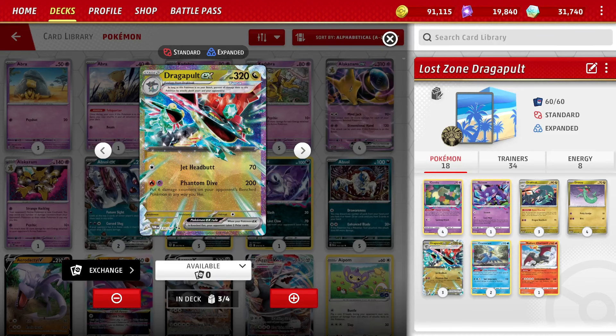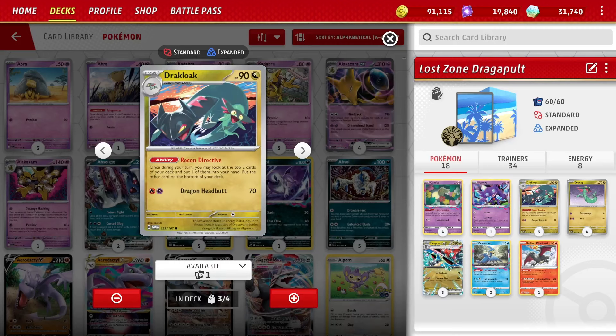Lost Zone decks, Sableye — awesome — takes Psychic Energy and pairs with that. We have Cramorant as well to attack with, of course, with no energy there. We play three of the EXs and three of the Drakeloak Stage 1.